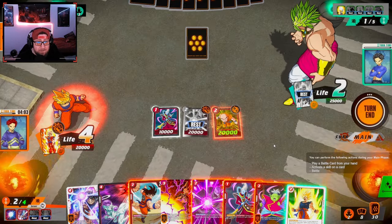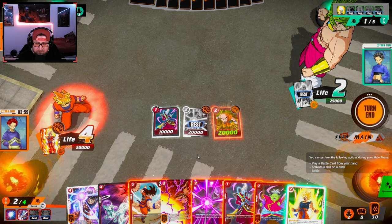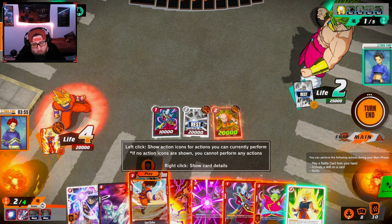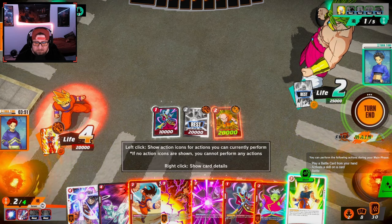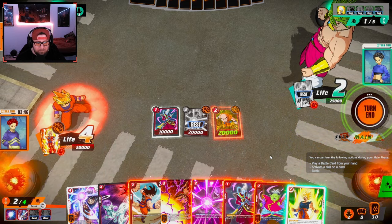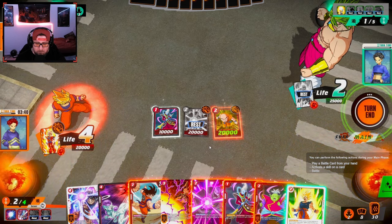He took it to two — I'm shocked. Next turn we could play Beerus. I really want to play my Son Goku and swing, but I think Beerus is probably better. I could play Weiss — I'm going to play Weiss actually and hold for Beerus.